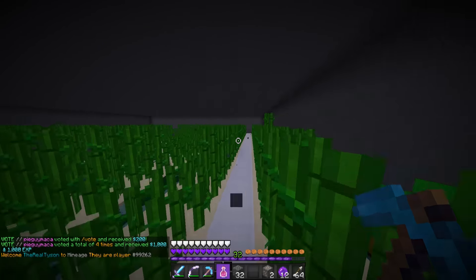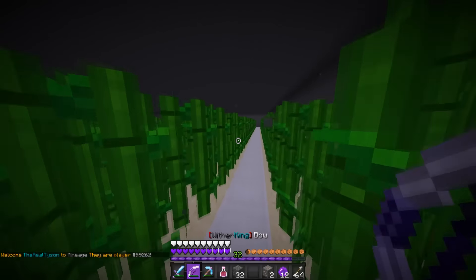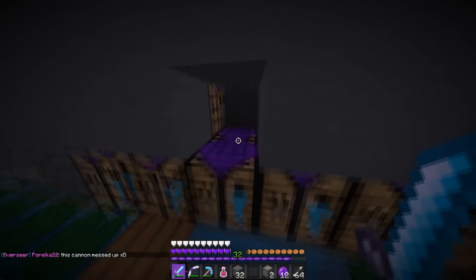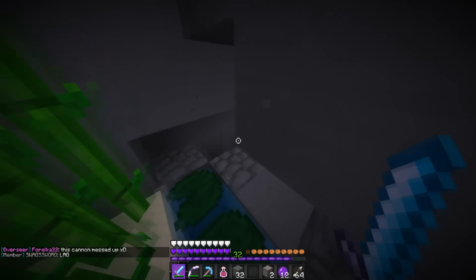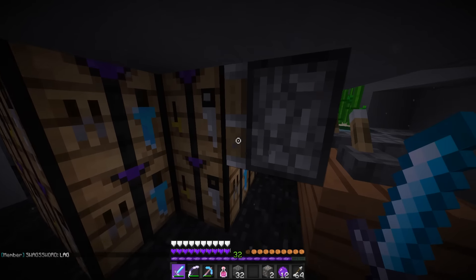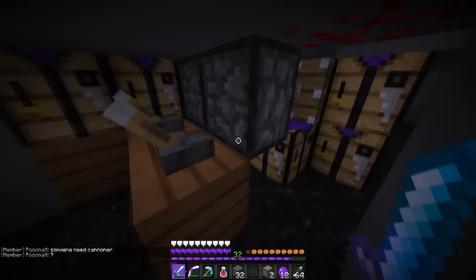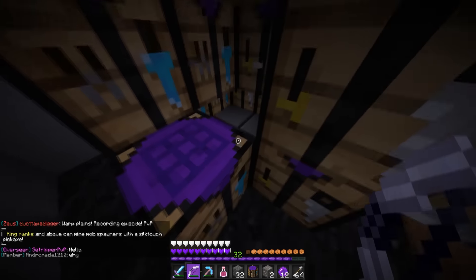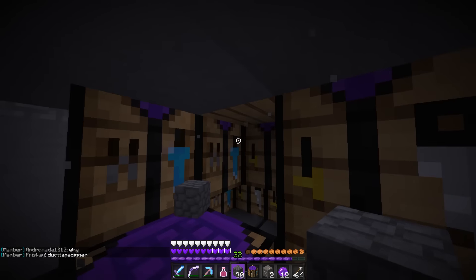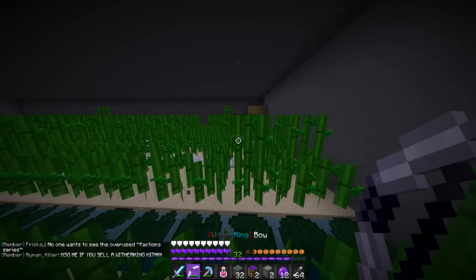No way! That never works — that usually never works! Oh my god. So what is this, though? Is this just another farm? I'm kind of hoping this isn't just another farm. There's something in here. Is this a trap? Oh, this used to be a trap. Let's throw something on that pressure plate — does that activate it? I guess that's not going to activate it. Well, not too bad — just a sugar cane farm. That's pretty cool.